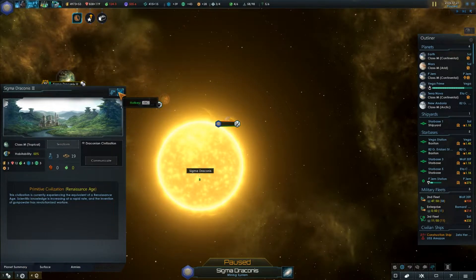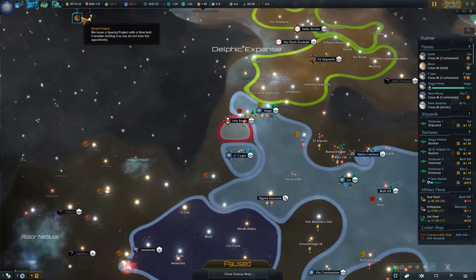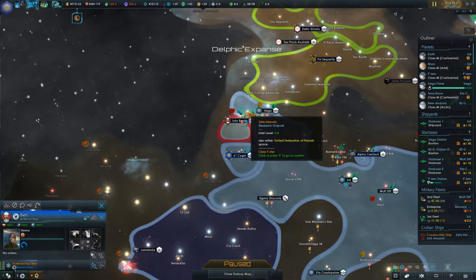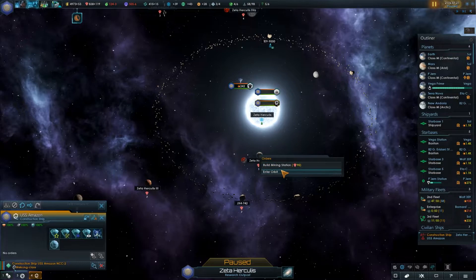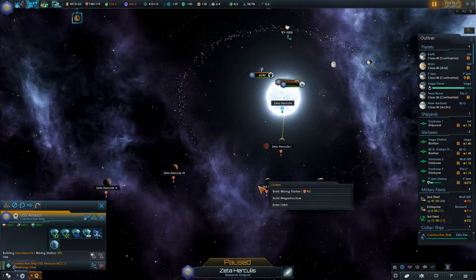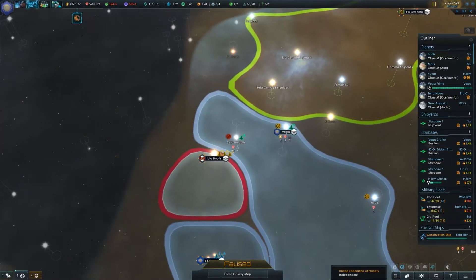Yep, they're in the Renaissance age. We built research stations, so we're going to want to do something with that — we have other scientists at level 4. I'd like the construction ship to just go build here. I do concern myself sometimes with not having resources, so I'm not going to drop any lower than where I'm at right now.